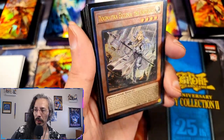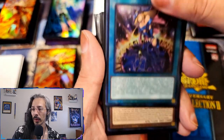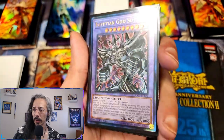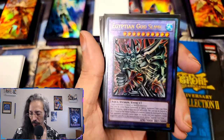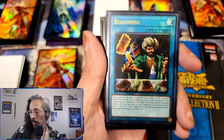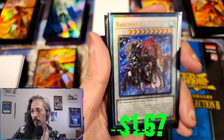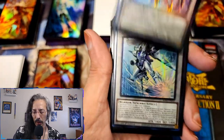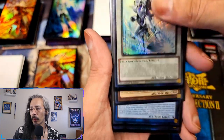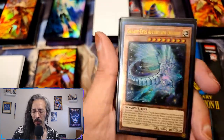Then we have the prismatic ultimate rares out of the Rarity Collection: Vision HERO Faris, Magician Salvation, Samoon, Egyptian God Slime. Only two Harpy's Feather Storm — sorry — Reasoning, Cyber Angel Benten. I don't mind the prismatics but until they got to Rarity Collection 2, these were kind of underwhelming. Junk Speeder — this one actually was really pretty. But most of the ultimate rares out of Rarity Collection 1 were shiny, glossy, and pretty — but the embossing just really wasn't there.